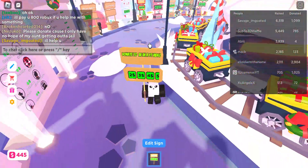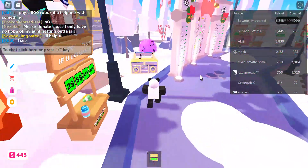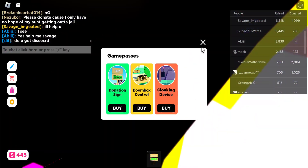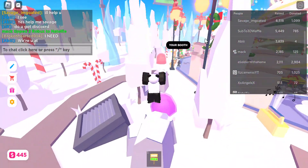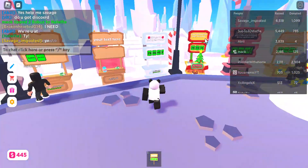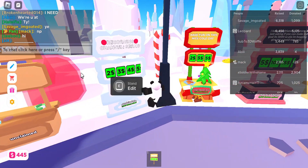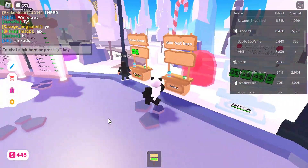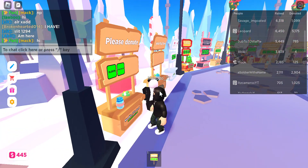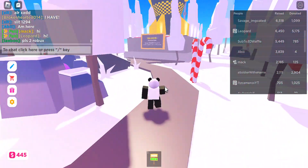First things first, you don't need fancy things like this stand - it's really not necessary. Don't buy any of the things in the shop yet. The first thing you need to do is get a stand that stands out. A cool stand like this one, not a plain wooden blank stand like that one.